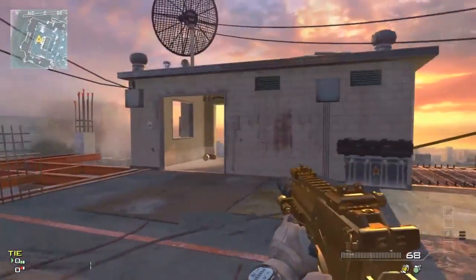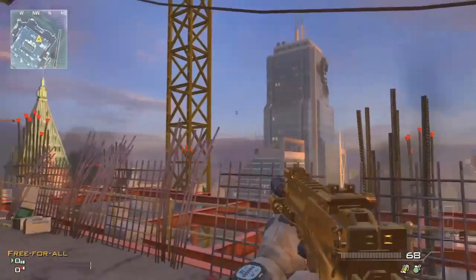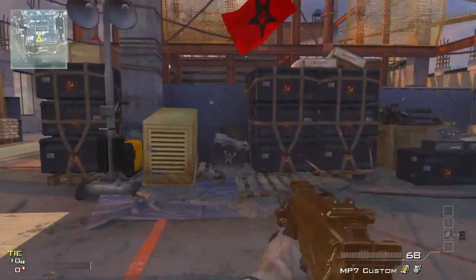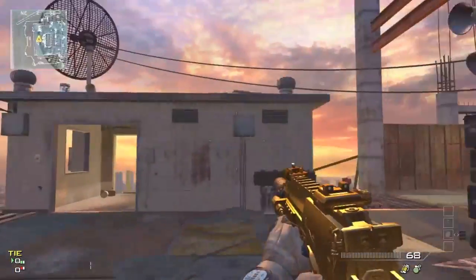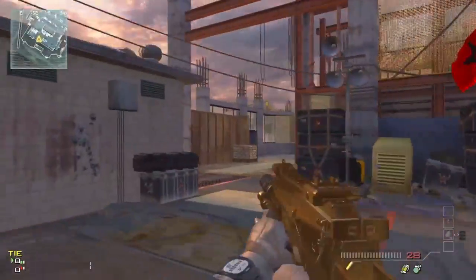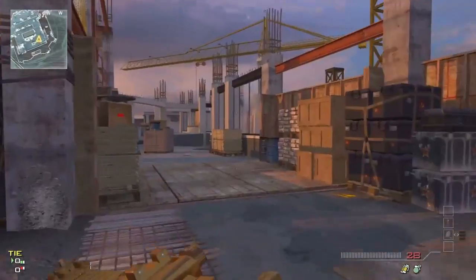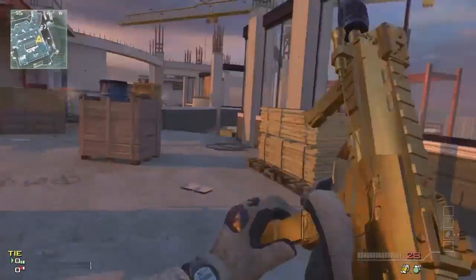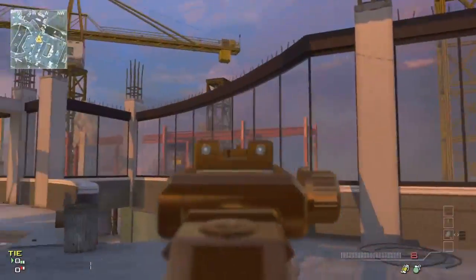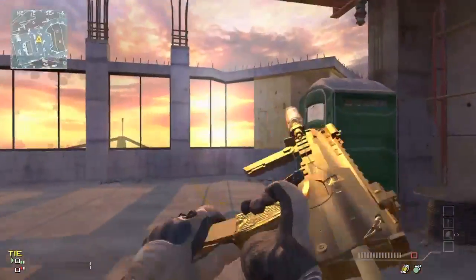We also have the auto drop shot mode. What it does is it aims down sights for you — you just hold down the right trigger and let the bullets fly, that's all you gotta do. It only works on default control settings. If you're already aiming down sights when you start shooting, it's not gonna lay down, so you're still good. But if you come around a corner and just hold down the trigger, bam — that's all you gotta do.